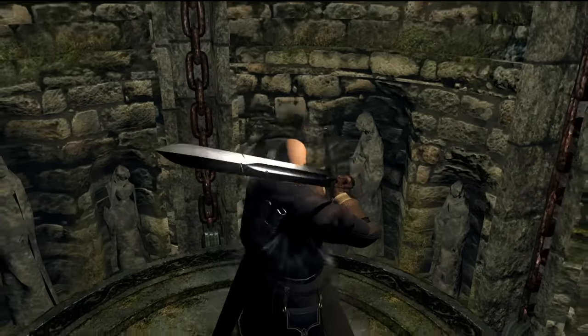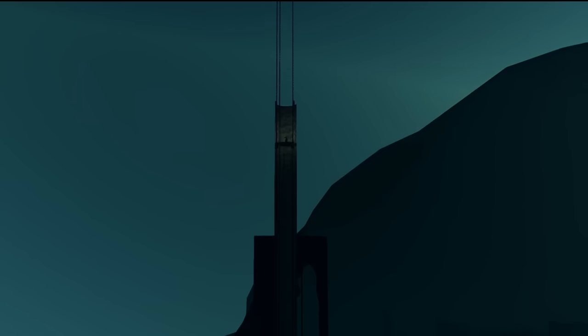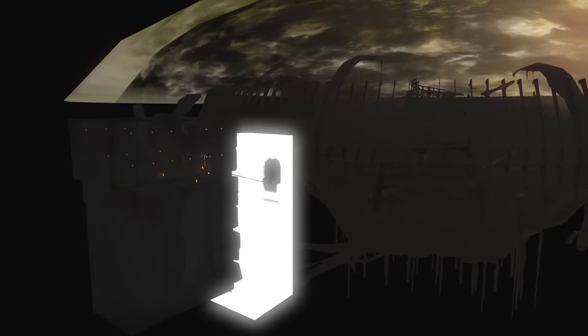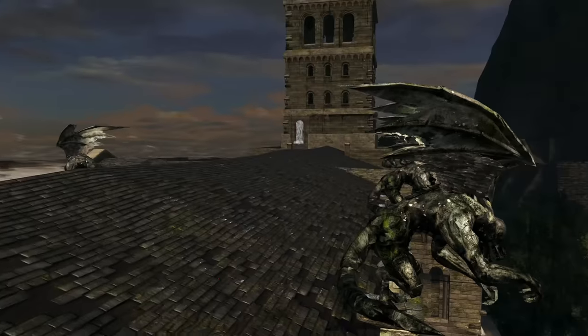Also the elevator to New Londo Ruins — I thought it'd be cool to take the camera out and show you how the area loads and deloads depending on where you are on the elevator. It's also fun to see how big the elevator is from far away. And remember the white area just before the very end of the game? I took the camera out to see how it all connects together. It's far less whimsical once you realize it's just a giant white glowing cuboid, and the last area exists in the same plane as the area where you open the door in the first place.